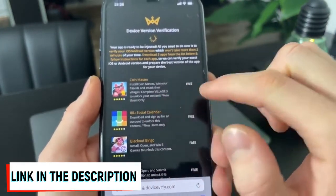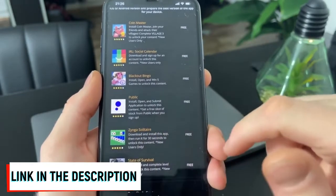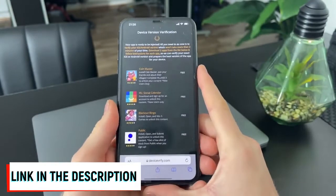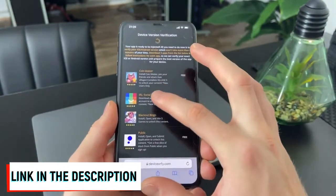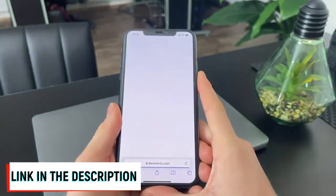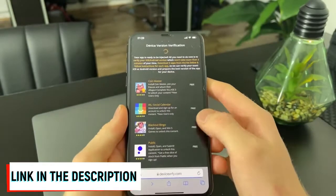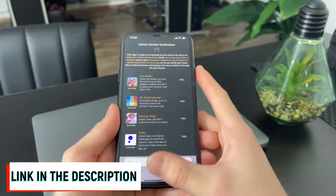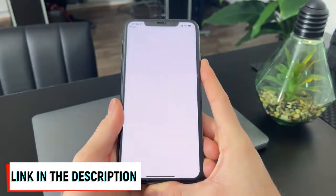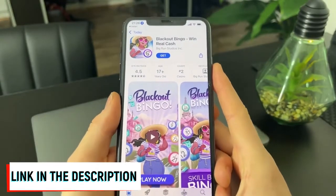The instructions are, for example: install Coin Master and complete village three, or install State of Survival and complete level three, or install Zynga Soldier and run it for 30 seconds. You can choose any app from this list. Simply click on the app you would like, tap to install, and you will be redirected to the official App Store or Google Play Store. All of those apps are free to use from official publishers.